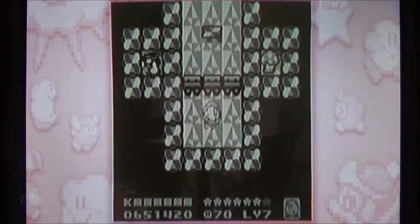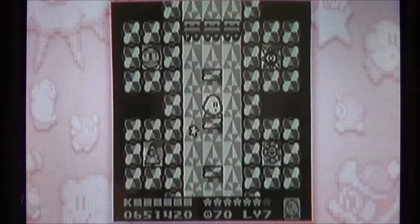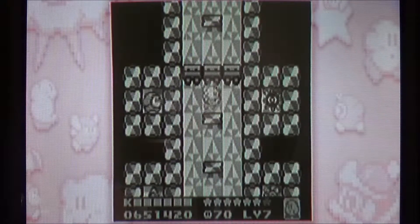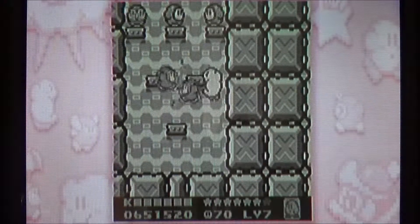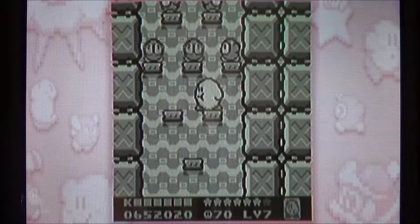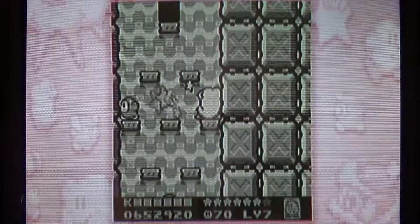Which brings us to the rainbow drop room. Now, firstly, I'm not going to be getting it right now, because there are two endings to the game. The first ending requires that I do not have all the rainbow drops, so for now I'm just going to pass along through. In addition to two endings, there are also some multiple rooms that you have to go through if you don't have the correct pathway down.